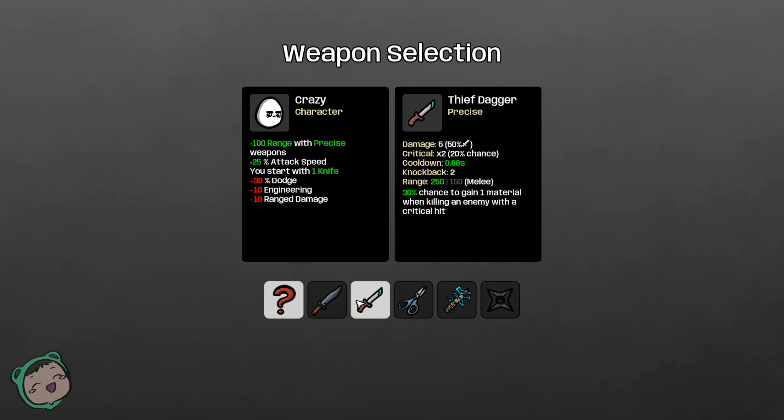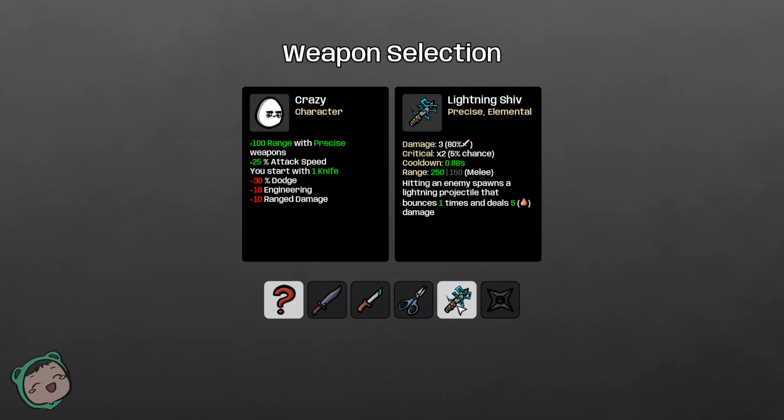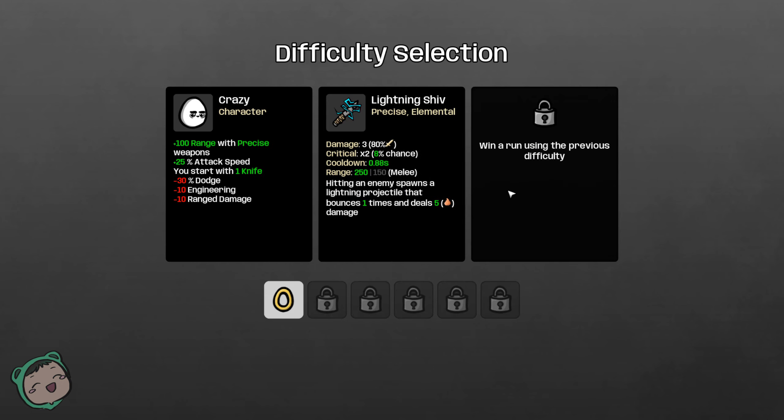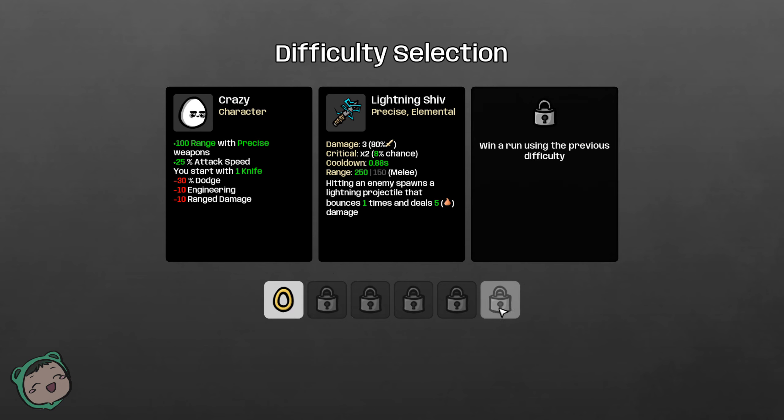We start with one knife so we can choose a knife. I think we start with one knife regardless of what we choose. Scissors seems better than the lightning shiv, but then the lightning shiv seems better with the passive. Let's do the lightning shiv — difficulty danger zero. It looks like we have to play the previous difficulty to unlock the next one, and so on and so forth.